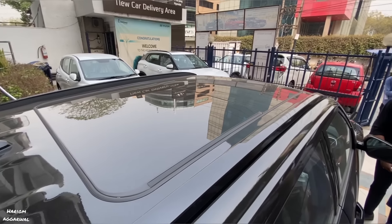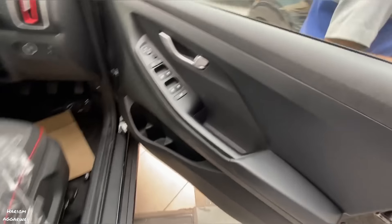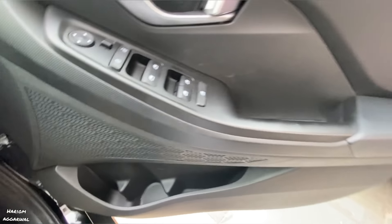The S+ variant doesn't look like it's missing out, because you will get everything from the front — the panoramic sunroof and wiper. All the interior things are included. On the door panel, you will not get auto-folding mirrors, but you will get the option to adjust them manually.